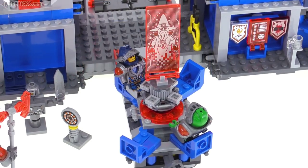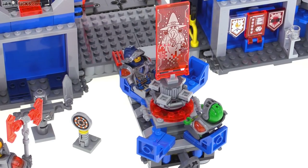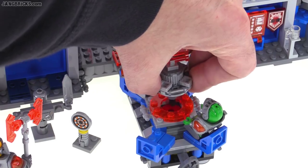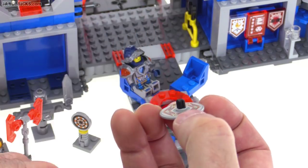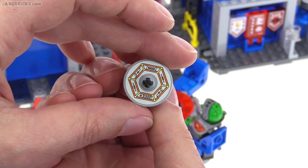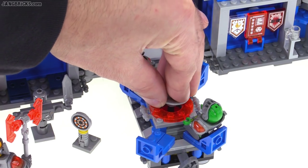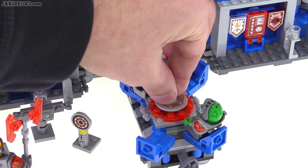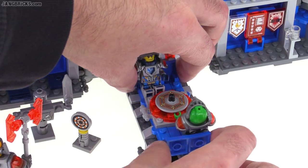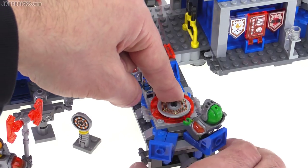In the center of all this is the round table with Merlok 2.0 currently set up there. This is a printed piece and is also intended to be removable — it separates out down below. The round table itself has a sticker on it, and you can intentionally rotate it around to access different parts. It moves front and back to help open up the chairs when you first open the whole thing.